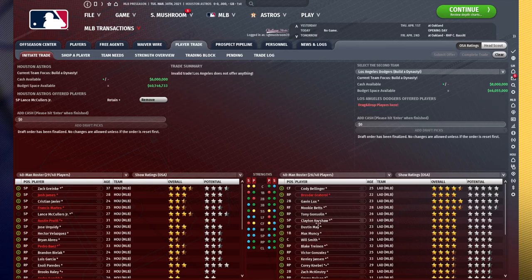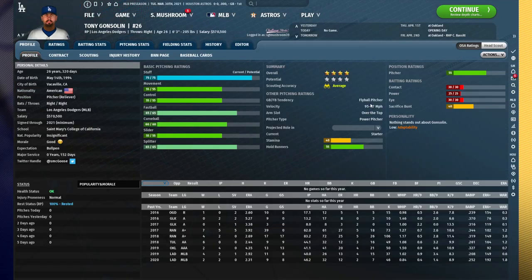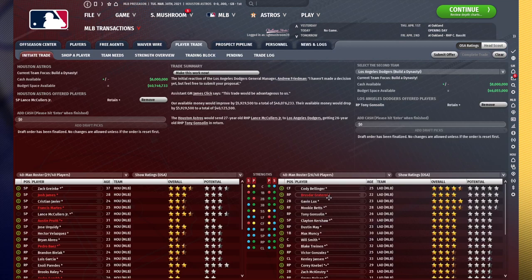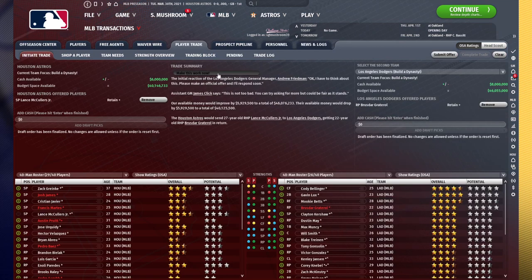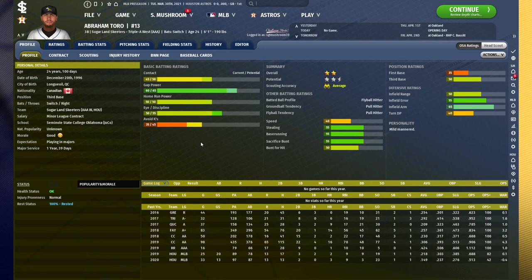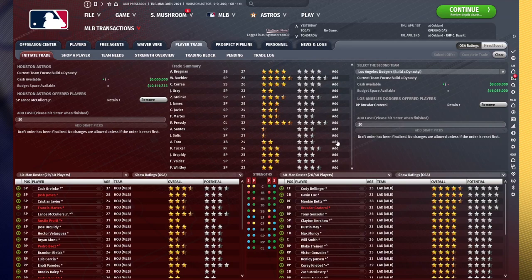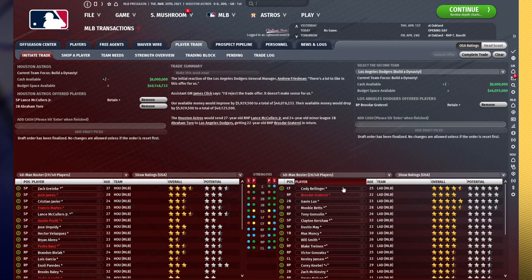Tony Gonsolin should still be more valuable than Lance McCullers — they really like him. So we'll throw him in, or actually let's do Brusdar Graterol. Now we have a list of players that they're interested in. We're not necessarily going to be trading our top-tier guys, so we want to come up with who they'd be willing to take that's worth less to make it work. We've got Abraham Toro — he's not a bad hitter, but he's pretty much limited to a utility infield position and isn't hitting well enough to justify that. Considering they're valuing him this highly, we're more than willing to give him up.